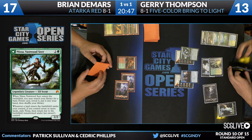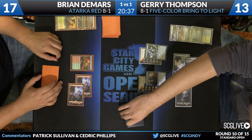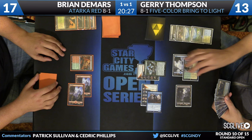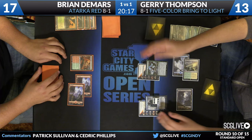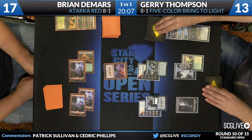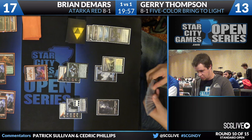Nissa is here — she'll search up a basic Forest. Thompson is down to 13 at this point but has a pretty nice board. Now we have to see if he can beat the Thunderbreak Regent that's in Brian's hand. Not a good sign for DeMars to be this behind on the board already. Thompson activates Jace — four cards in the graveyard, about to make it five. Reave Soul gone — that means the Zurgo dash play was very nice for Brian. Jace starts at five, up to six, and over to DeMars. Wooded Foothills is the draw — here's Thunderbreak Regent. We'll find out soon enough if Thompson has an answer. One thing you don't really want to do is target Thunderbreak Regent with Jace.